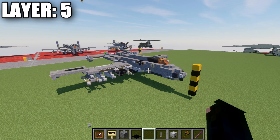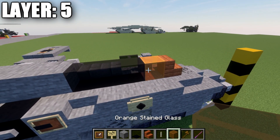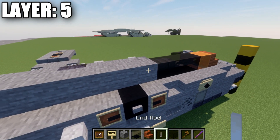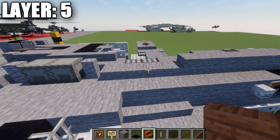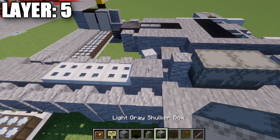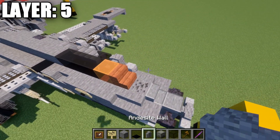Moving into layer five: place an acacia wood stair on top of the stone block after the coal ore, then an orange stained glass block, and three black stained glass blocks. Then place seven stone blocks back, three stone slabs, an andesite wall, two light gray shulker boxes, another andesite wall, a stone slab, and three iron trapdoors. That's the center line for this layer.